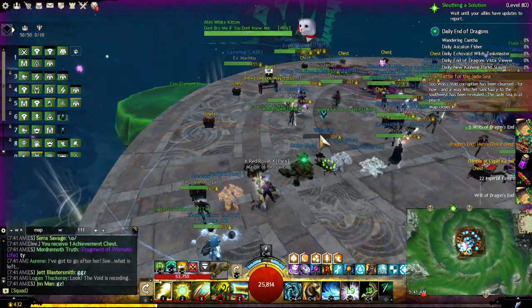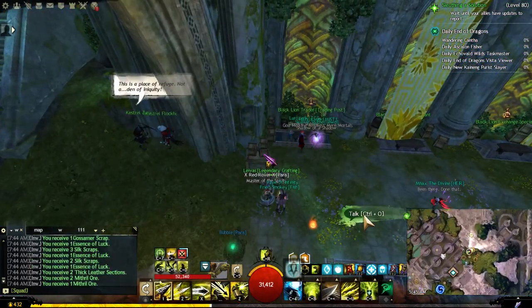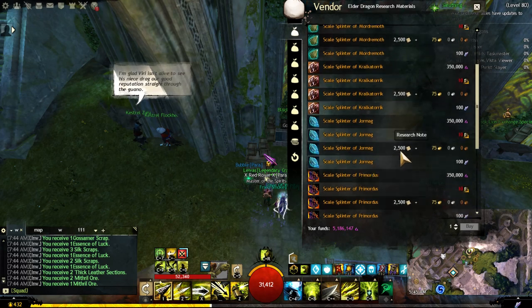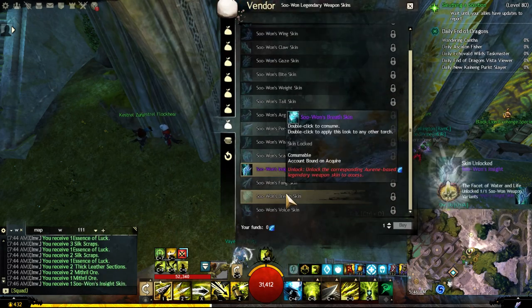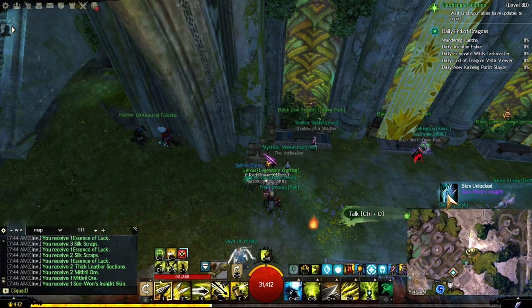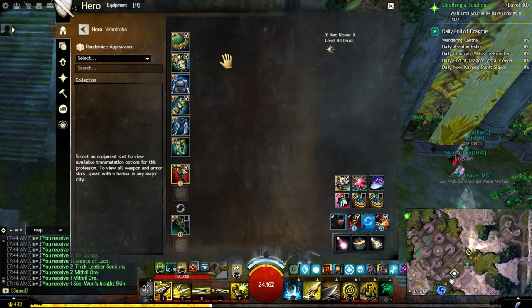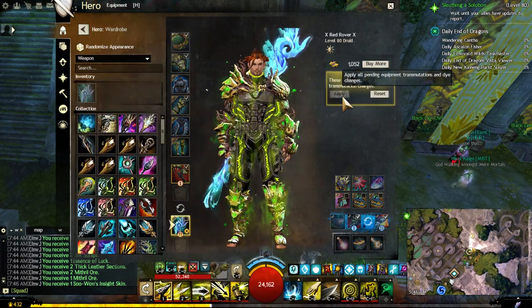After that, you're done with this step of the collection. Go to Levis again in Arbor Stone and buy the skin from him — and it's over! Congratulations, you have now unlocked your Suwan legendary weapon. You can do it all over again to unlock the rest — all 16 Suwan legendary weapons if you want. If you found this video helpful, leave a like, a comment, don't forget to subscribe and share. See you next time!